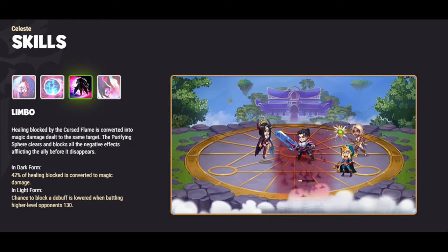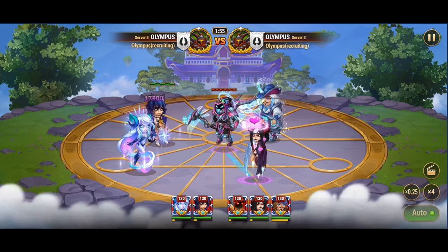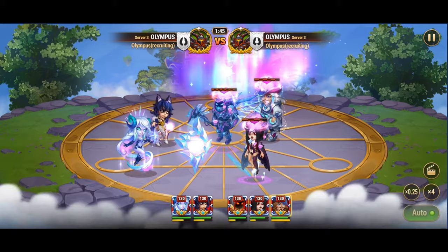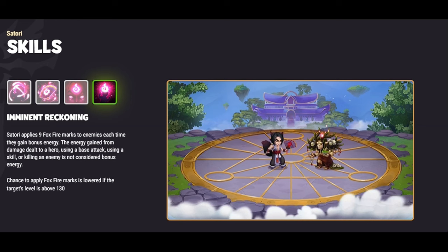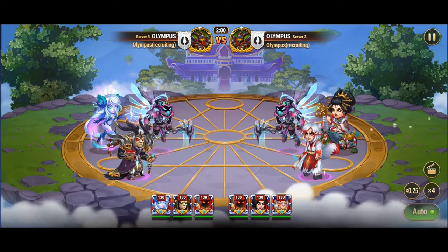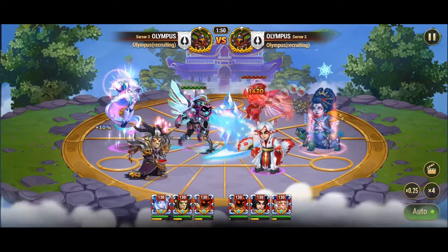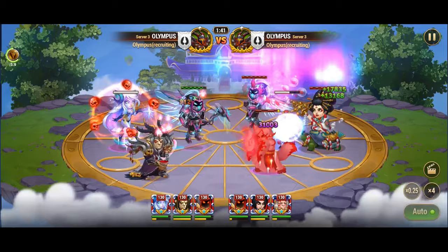Turning our attention to Celeste and her potent skill, Limbo, we witness Polaris's strategic acumen at work once more. By reducing the chance to block debuffs while her Northern Lights skill is active, Polaris ensures that Celeste's healing blocking abilities are less effective against high-level opponents. Against Satori's relentless onslaught with the skill Spirit Purification, Polaris employs a similar tactical approach, strategically lowering the chance to apply Foxfire marks, effectively weakening Satori's offensive capabilities on the battlefield.